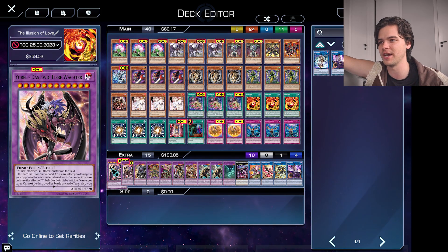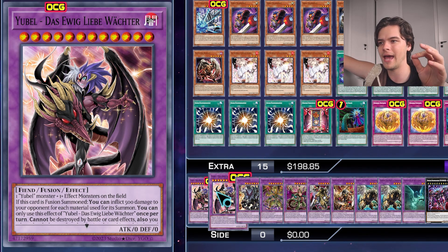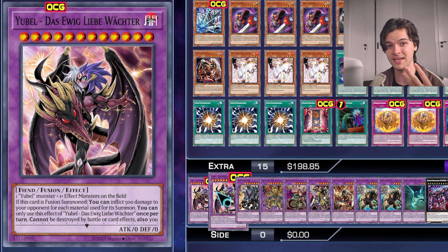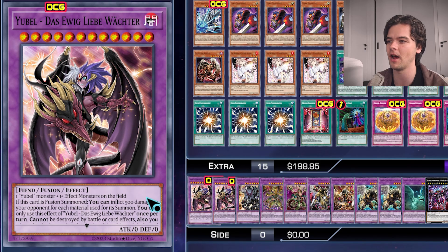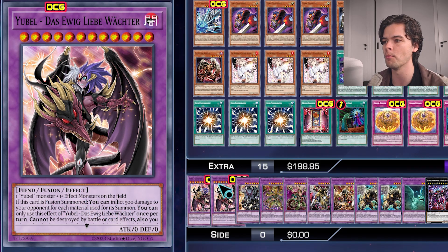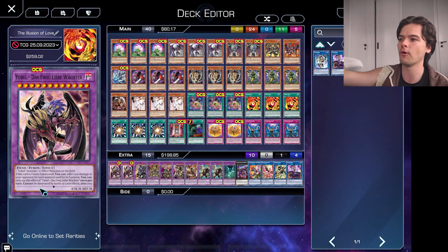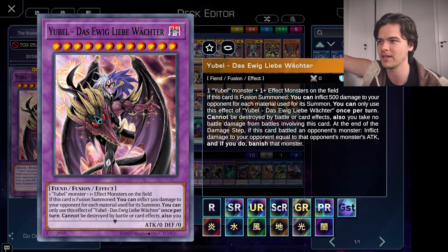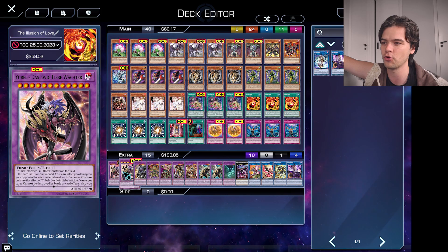So let's look into our extra deck. We run two copies of Ubel Das Erwig Lieber Watcher. Running two is good — it can definitely come up, but it has never come up where I'd need three. It has come up when I need two though. This card is the best Super Poly target in the game. If you use one Yubel and one or more effect monster on the field, Super Poly, wipe all of your opponent's effect monsters plus one of your Yubels, you get this card out, and she is fantastic. Her effect enables a hefty amount of damage and can easily OTK almost by itself. Definitely need two of these.